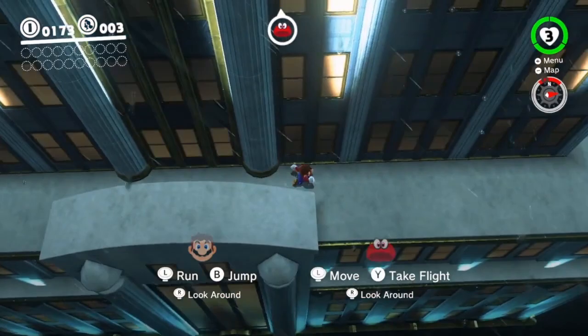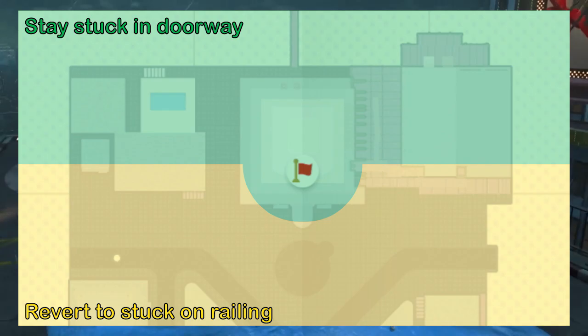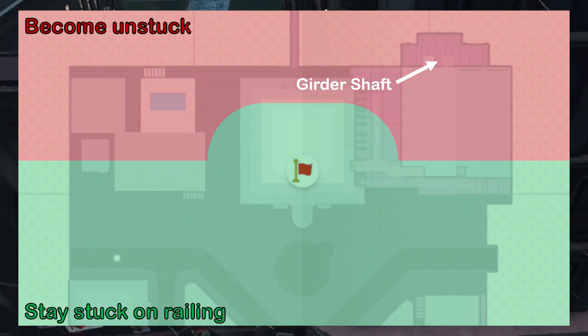So now that Cappy is in the doorway, we need to actually get to the girder shaft so we can wall jump up to where the entrance is. To do that, we have to stay in the green zones on this map. There's a problem here though — the way you would normally go up is this staircase here, but it's in the yellow zone. In other words, if we went up the staircase, Cappy would slip out of the doorway and get caught on the railing instead, so by the time we got to the wall jump shaft, he would slip away from the railing as well.